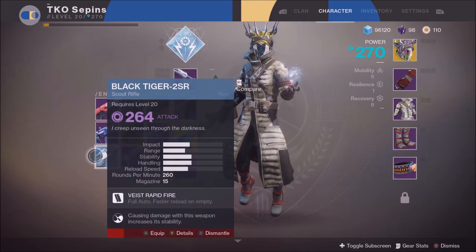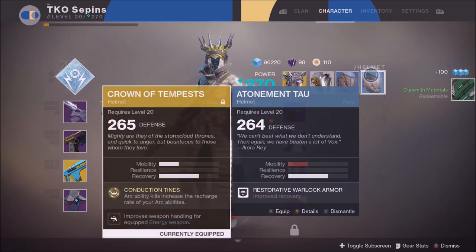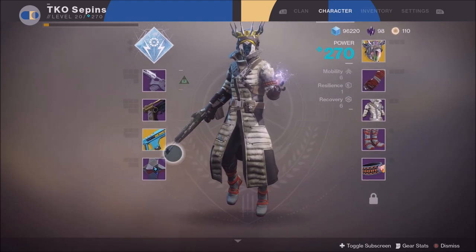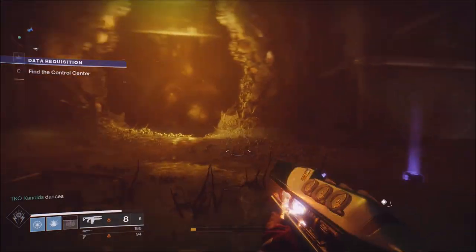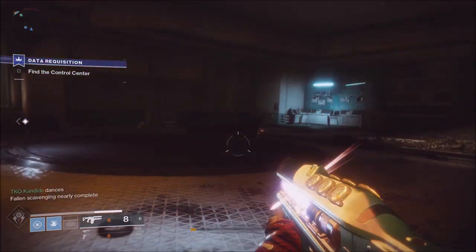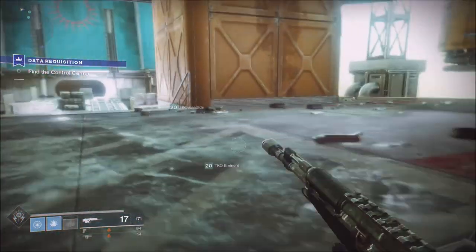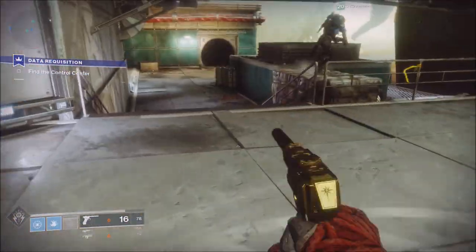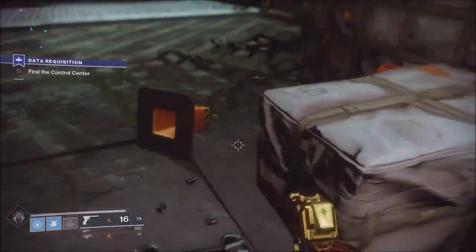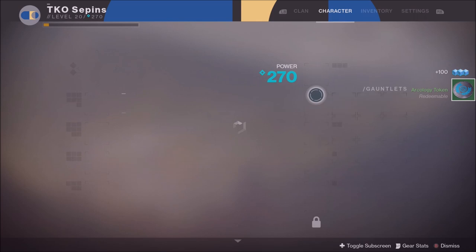The cool thing about this weapon is if you go and shoot a boss, or anybody that's super powerful who's not going to die in one shot, one of the perks on it is: if you damage somebody and don't kill them, you can continuously shoot at them and it will get faster and faster in terms of the recharge time. With bosses, this thing shoots like a freaking sidearm — that's how fast it shoots — because the bosses aren't going to get killed in one shot, so you just keep squeezing that trigger and keep killing it.